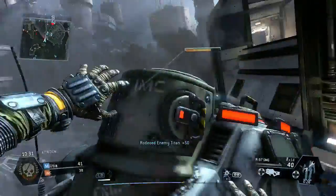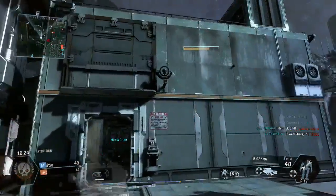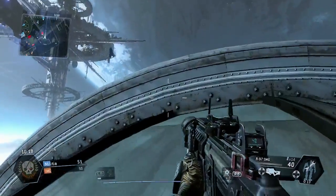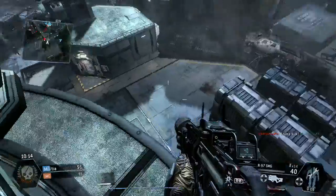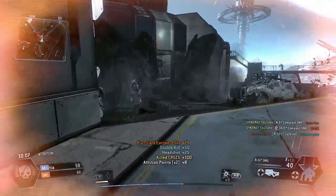Moving on to the rodeo now — I'm getting hit-marked so I'm doing the smart thing and getting off, going into stealth mode so that titan can't get eyes on me. I can see a red dot on the mini-map so I know a human player is around here — there you go, player one and human player two. Taking them both out with a nice little double kill.